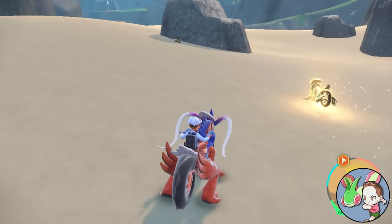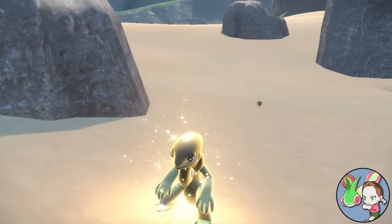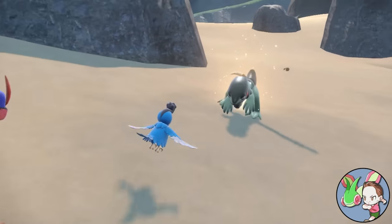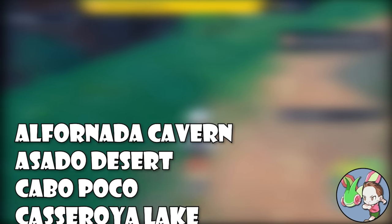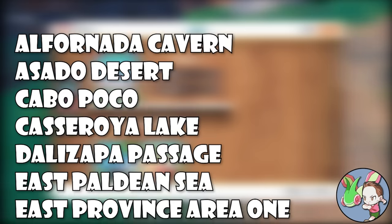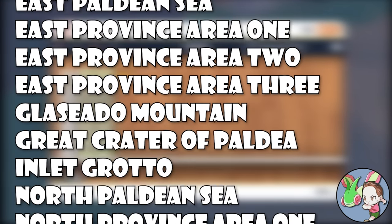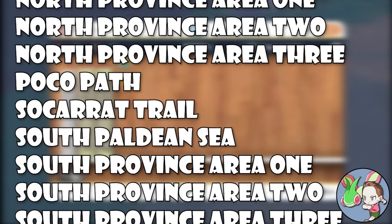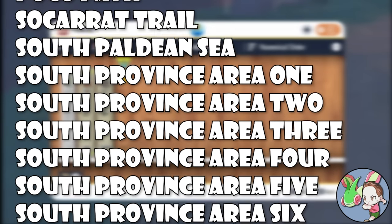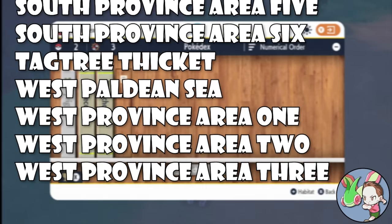I'll do a more in-depth analysis in a future video, but for now let's quickly list a few tips and tricks for Nuzlocking these games. In a standard Scarlet and Violet playthrough, there are approximately 30 distinct areas where you can get encounters. That may seem like a lot, but compared to other mainline games, 30 is actually pretty low — Hoenn and Sinnoh both have over 50 potential routes for encounters. So more than most Nuzlockes, every single encounter in Paldea counts, and especially early on, you may find yourself with limited options.